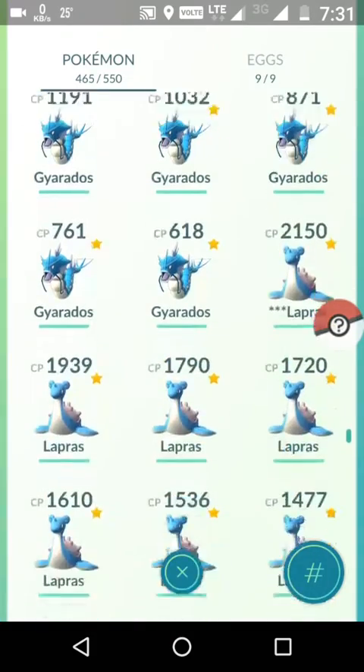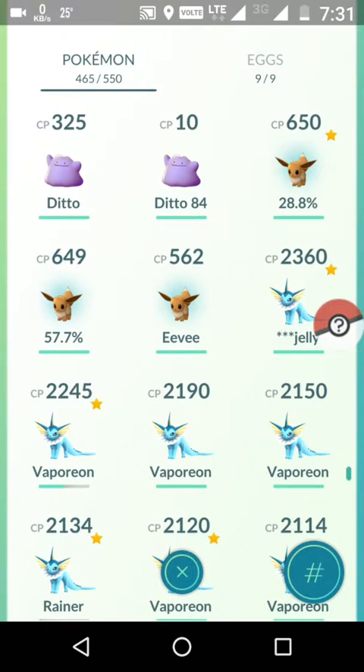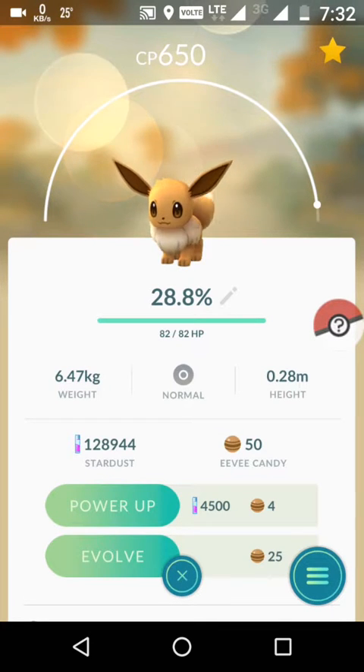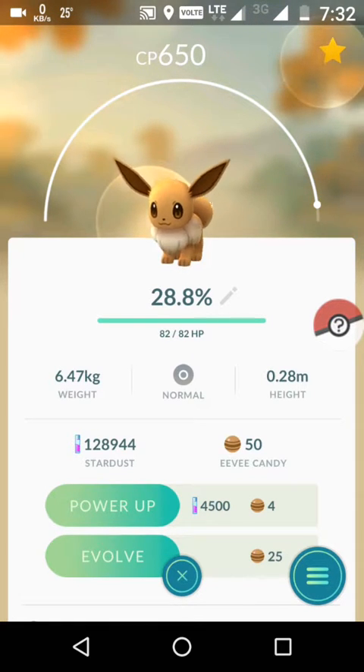Now we go down to look at Eevee. Eevee has three evolutions - Jolteon, Vaporeon, and Flareon - so comparing is difficult because they each have different stats. We have a 650 CP Eevee at 28.8% IV and a 649 CP Eevee at 57.7% IV. The stardust requirement for the 57.7% Eevee should be less since it has greater IV. We check it - it's 4500 stardust. Now scrolling to the 650 CP Eevee - it's also 4500.